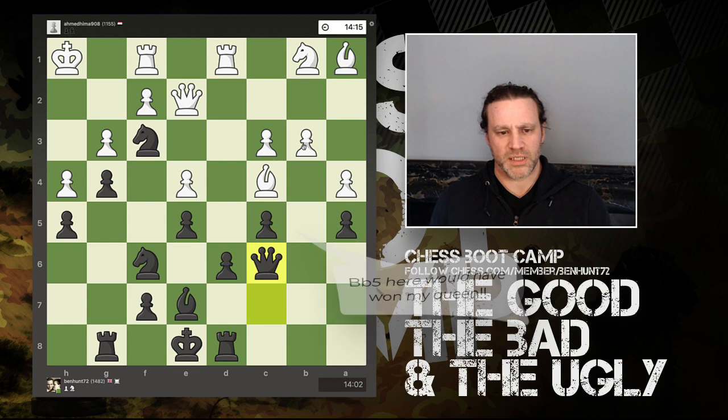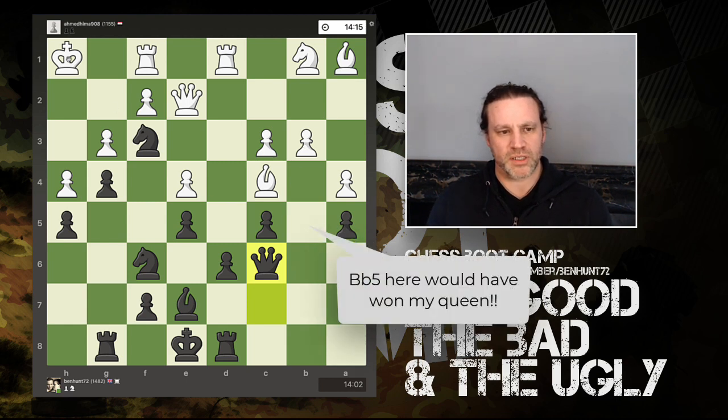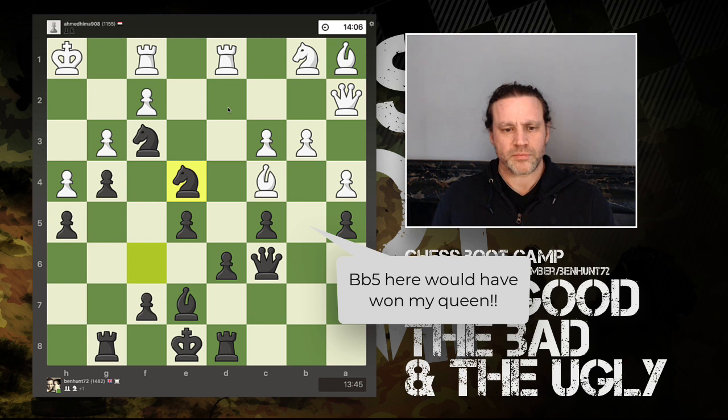Queen c6 — my queen is now in line with the king down that diagonal. The queen comes across to a2, another slightly unusual move. It undefends this pawn, so I simply grab the pawn. Now we have the pawn break on the b-file — I ignore it and move my knight back.